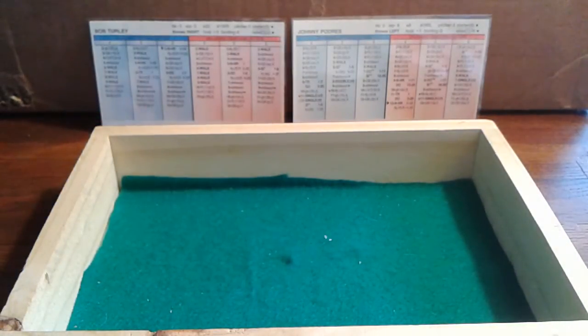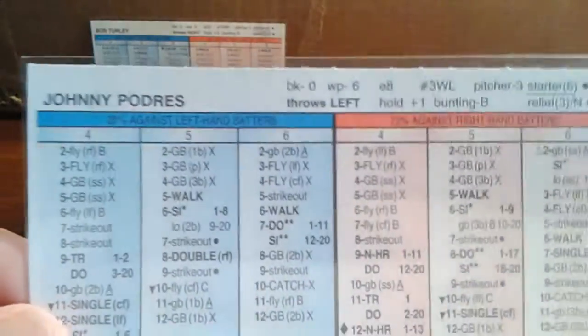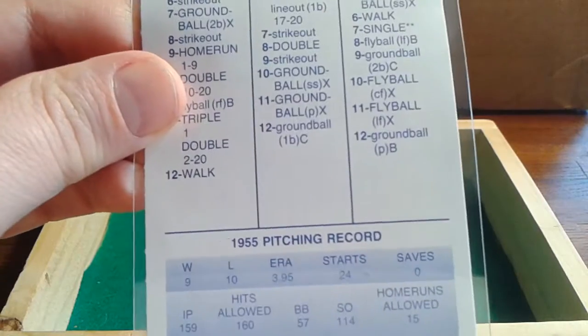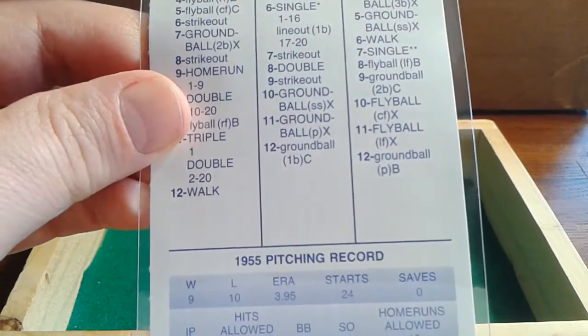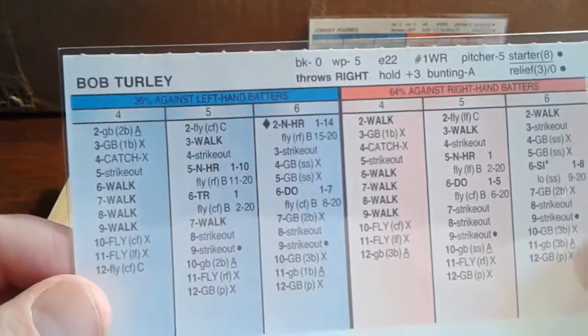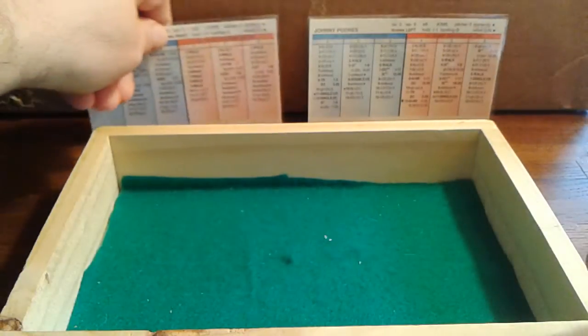We'll meet our starting lineups — these are exact lineups as played from Game 3. Starting pitchers for both teams: for the Dodgers, it'll be Johnny Padres, the lefty. In 1955, he was 9-10 with a 3.95 ERA. And for the Yankees, it is right-hander Bob Turley, with a record of 17-13 and a 3.06 ERA.